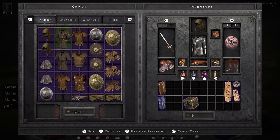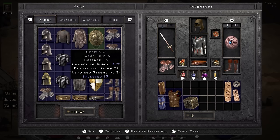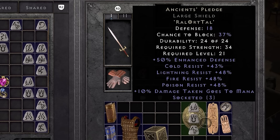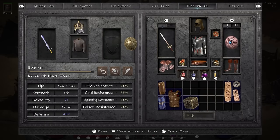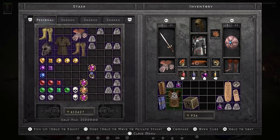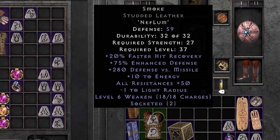I go back to Normal and buy a 2-socket armor and a 3-socket shield. I make an Ancient's Pledge in the shield because it seems like an upgrade over literally nothing. Even though resists are already looking very maxed, we're still in Normal — if they weren't, we'd have a big problem. Once he reaches hell, he will be very happy with this Ancient's Pledge.